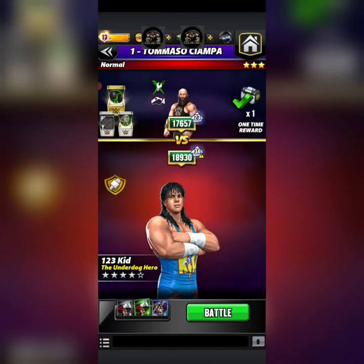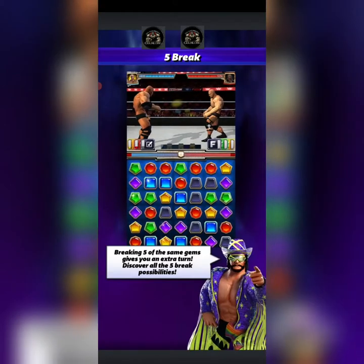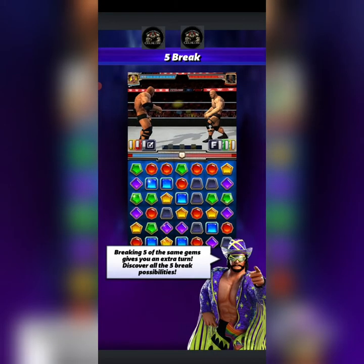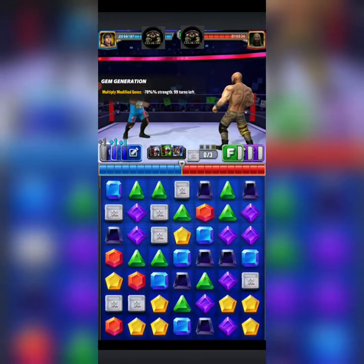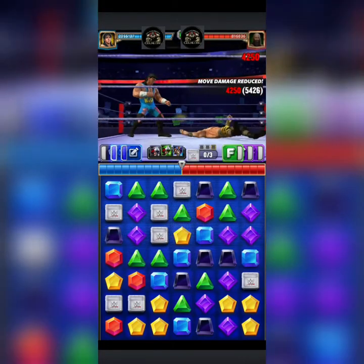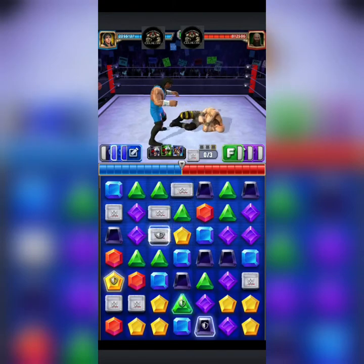You'll still see we take very little damage just because we're going to have protect gems out — we're only going to be taking move damage. The only person that's really going to hurt you here is a bleed guy or a power gem guy, because those go right through your protects. Right off the bat, like last time, you're going to want to get the protects out first.